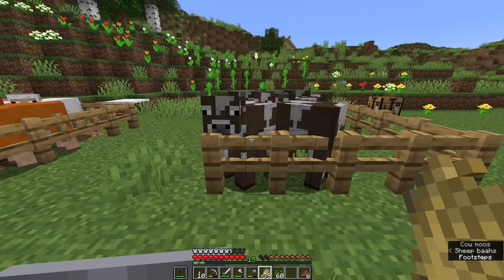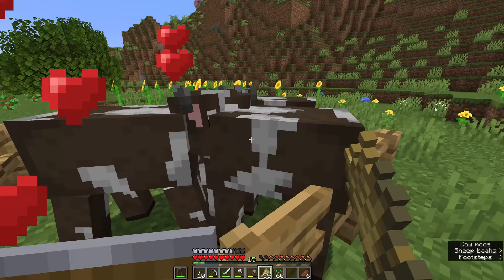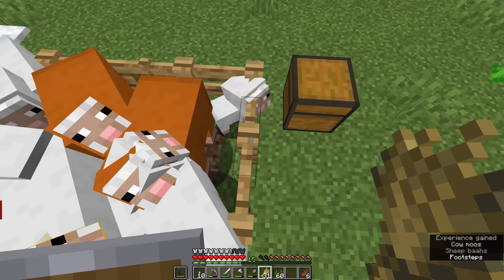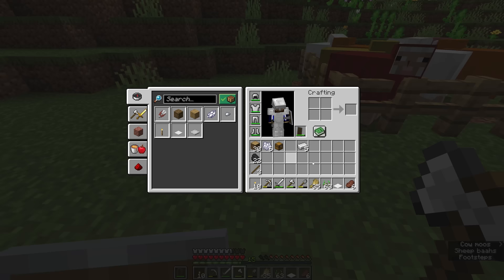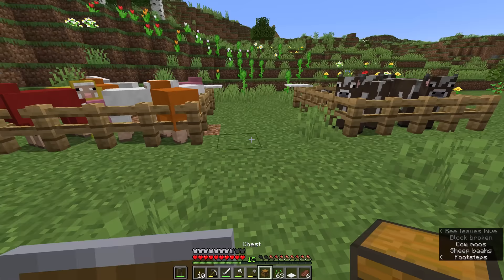Today we are going to go exploring. Before we do that, I'm going to breed up some of the sheep and the cows to make sure we have an adequate supply when we come back. I'm also going to move this chest away from the sheep pen, because wolves are a thing in Minecraft and can sometimes go after the sheep. They can't use the carpet to hop over the fence like we can, but moving the chest ensures the sheep will be safe from any potential wolf attacks.